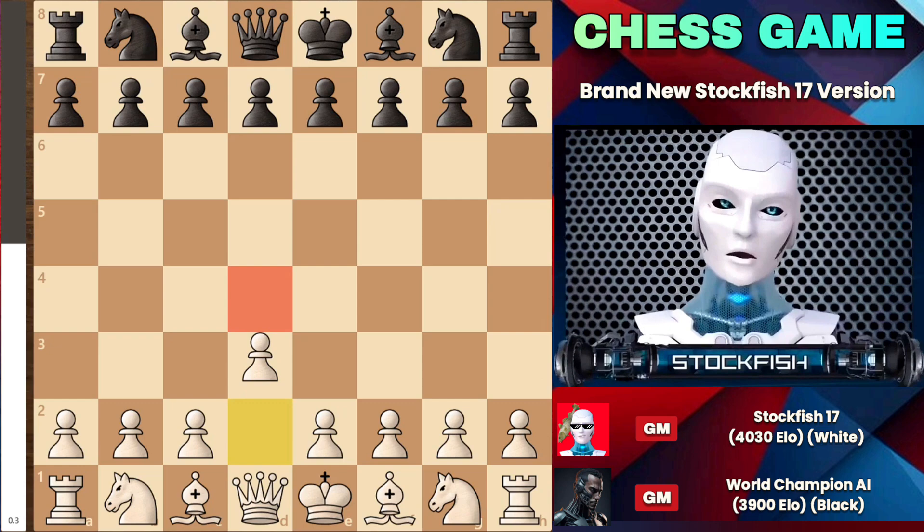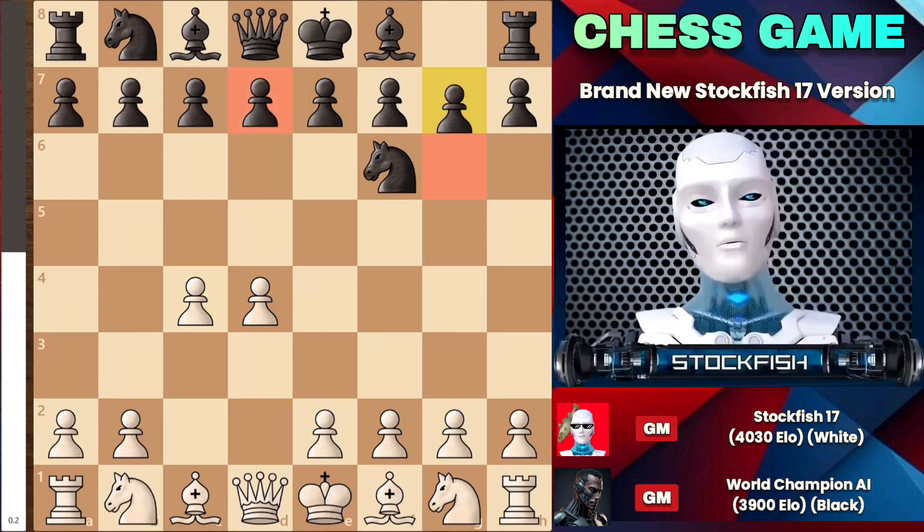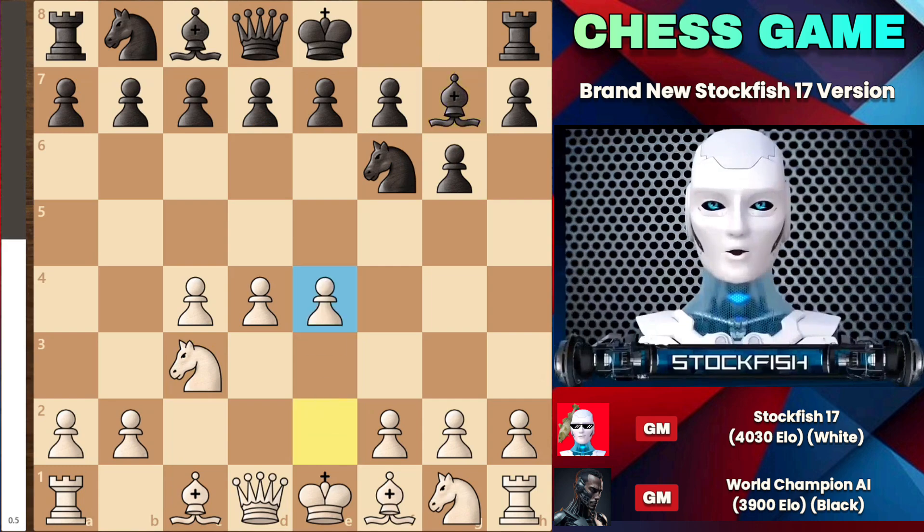I started the game with d4. We have knight f6 and c4. Rather than playing d5 or e6, he went for g6, as he wanted to approach the modern variation. After a couple of moves, I built my center with three pawns, which are like bodybuilders or soldiers. Let's see how black will defend it.